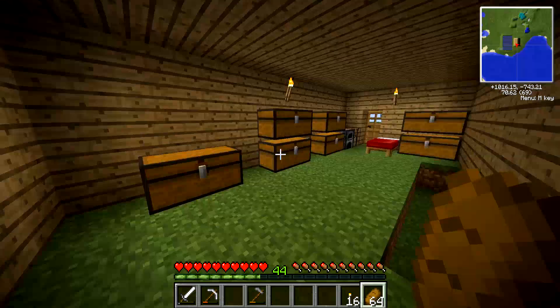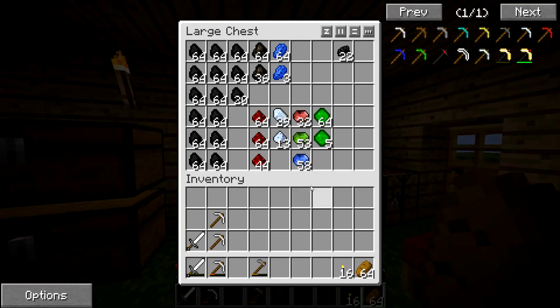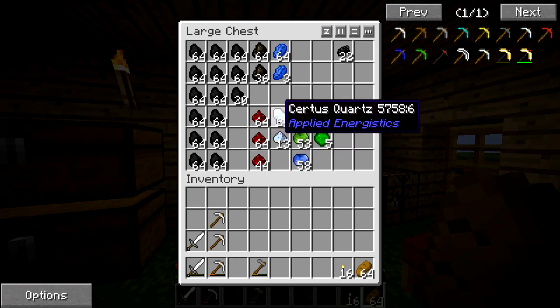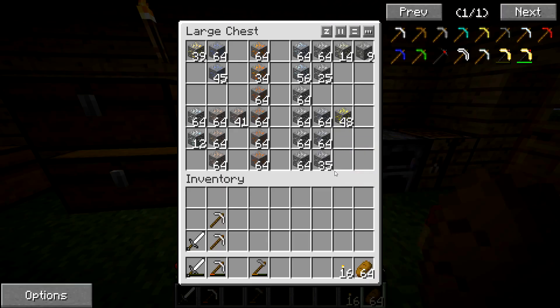So just to get started, I'll show you roughly what I've got in my terrible base. I've got a chest full of stuff like coal, redstone, and this quantum dust — which I have no idea about — same with the raw silicon. I'm sure we'll need it to go to space or something. I know about these two for Applied Energistics. I've also got an absolute ton of ore. I've not been smelting my ore for a simple reason — we need to get onto some machines using Thermal Expansion, and that's what we're going to be doing.